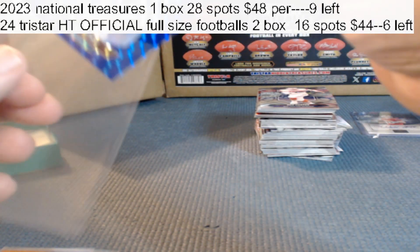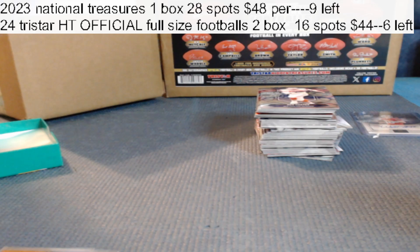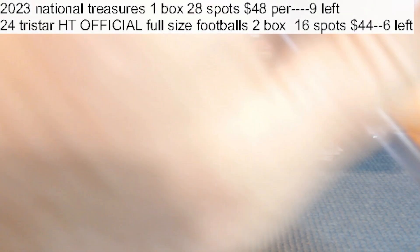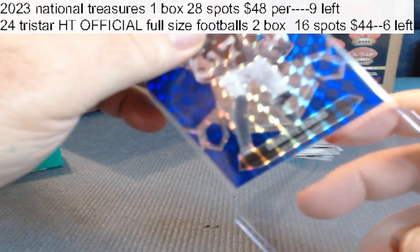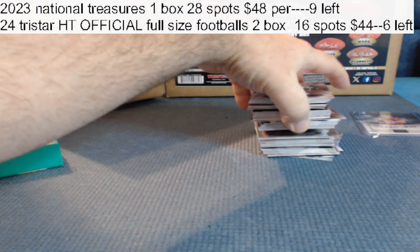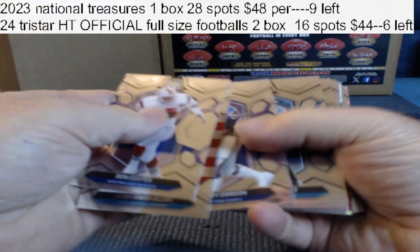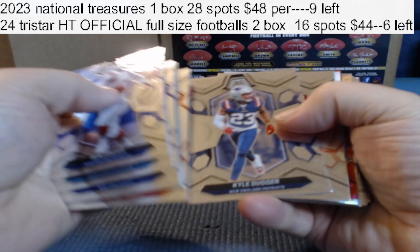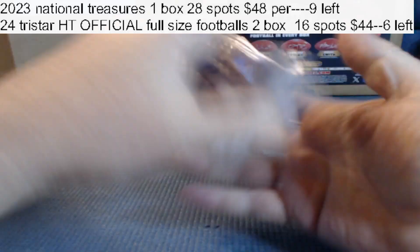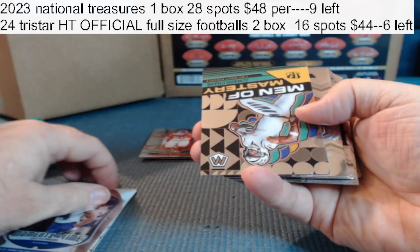This kid wouldn't have been hurt — this would have been a real good autograph — but his stuff still sells okay. People still like them. That honeycomb — those are probably pretty short print. Bunches of base. All right, we're going to save the autograph for last. Ben Coates silver prism insert. Jamar Chase, Men of Mastery.